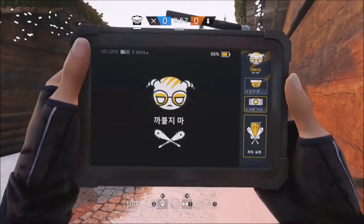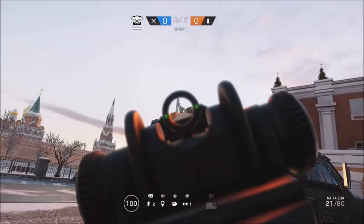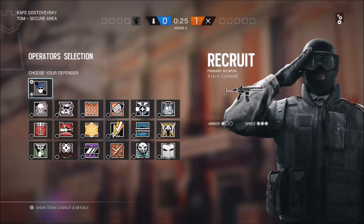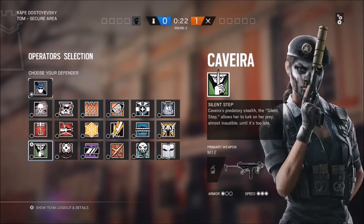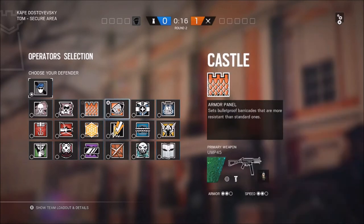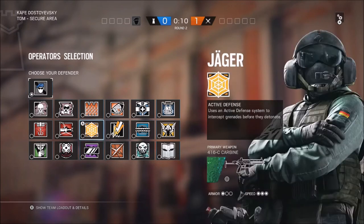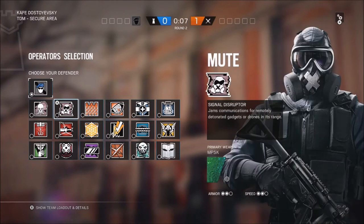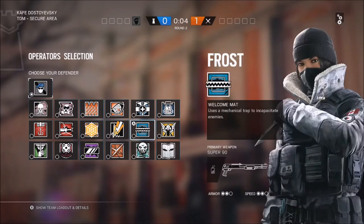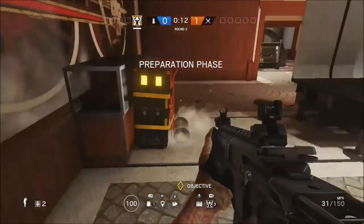This is on the attacking side. I'm gonna show you the defending side as well. As you can see, I'm playing with any operator I want. Most of these I don't have — like Frost and Kaid, I don't have them either. This works when the servers are down on Xbox One or PS4, and it may work on PC as well. You can play with any operator without having to purchase them — this only works when it shows your servers are reconnecting.